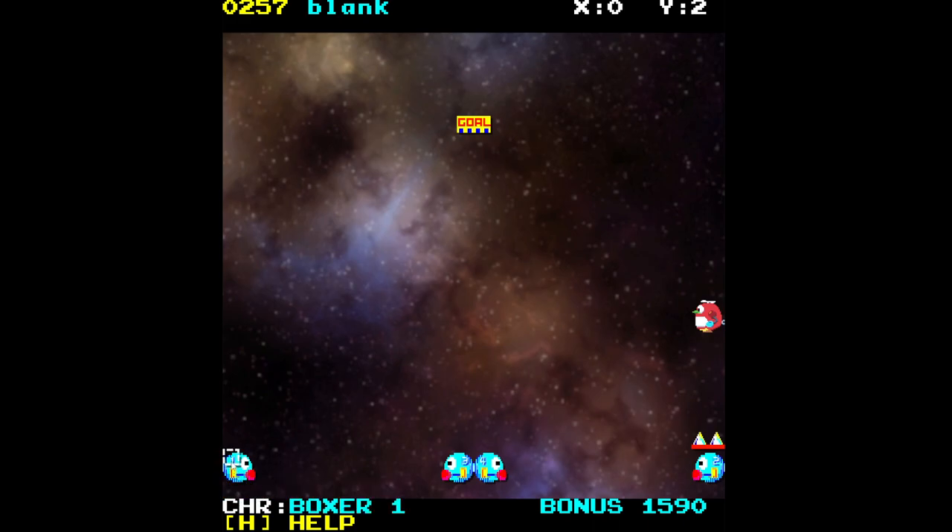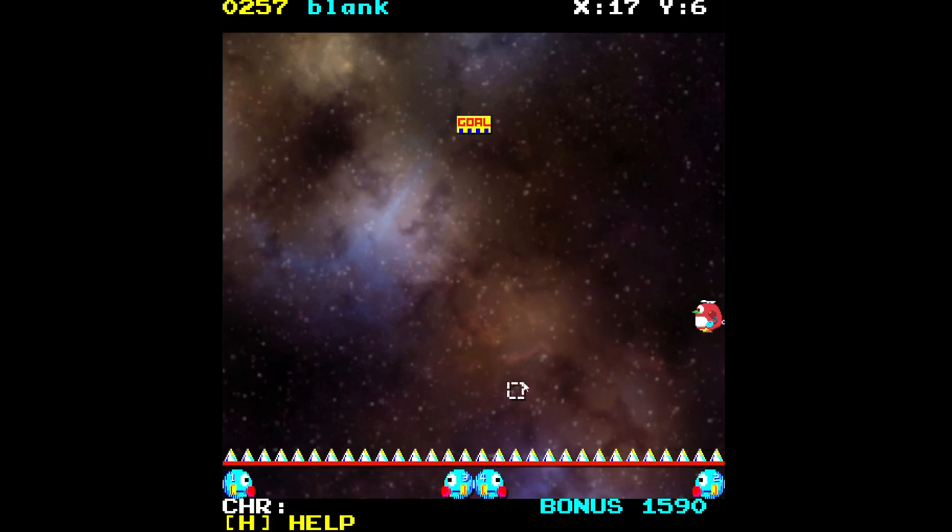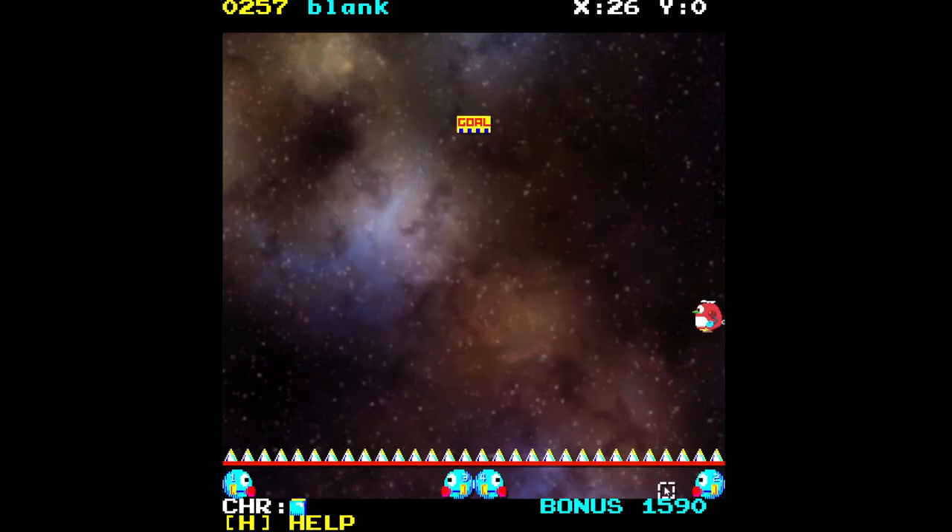We're going to move the boxers all the way to the bottom, then take the spikes and place them there. Now let's get our ice blocks so we can make our pillars.